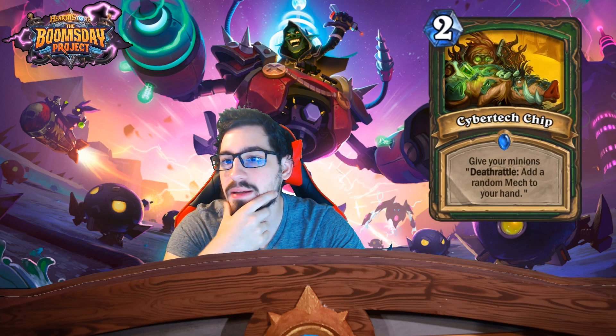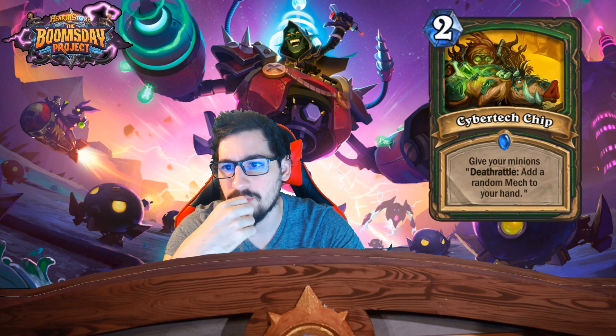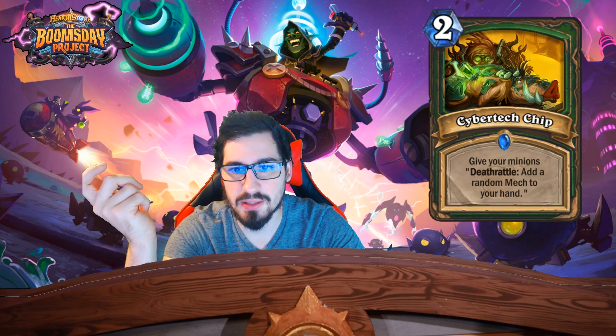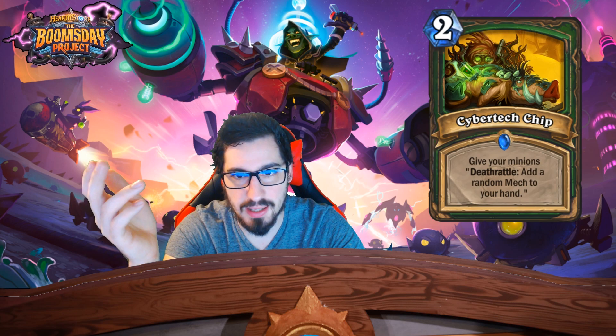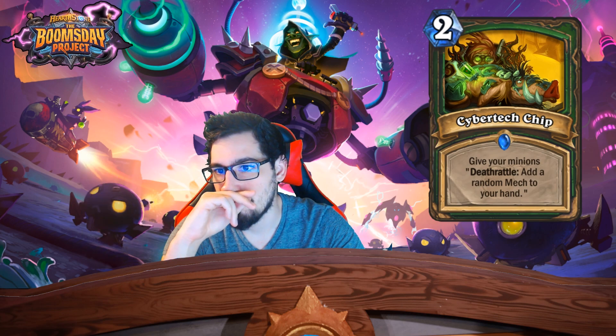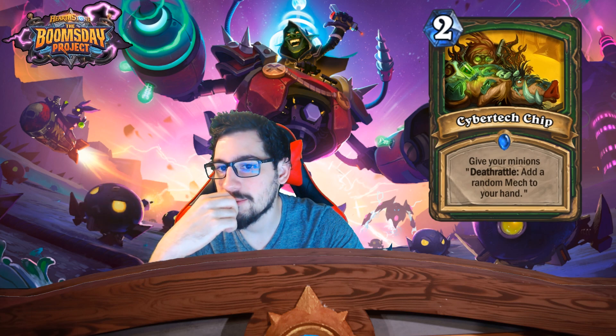Two mana Hunter card — Cybertech Chip: give your minions deathrattle, add a random Mech to your hand. Very similar to Shaman's Spirit Echo — when the minion dies, bring a copy to your hand. So Mech Hunter, that's what they're going for right now.